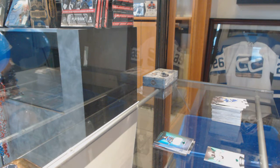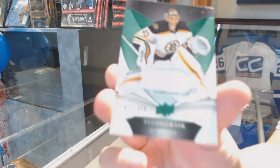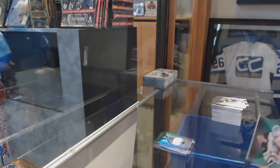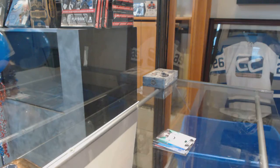Excuse me! And a jersey numbered to 430 of Tuukka Rask. There we go, sir. Here we go.